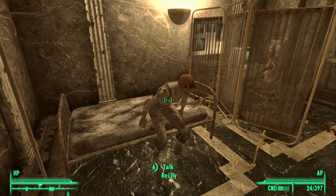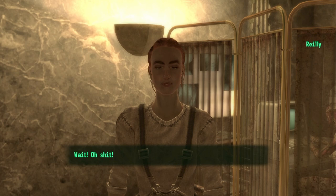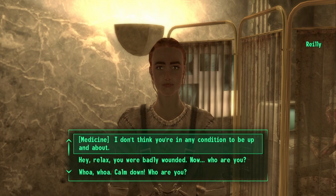Riley should now come and approach you and talk to you. Go ahead and select the first option. She will effectively seem worried about her men, and this is where you will kick off the mission. Go ahead and select the second option.